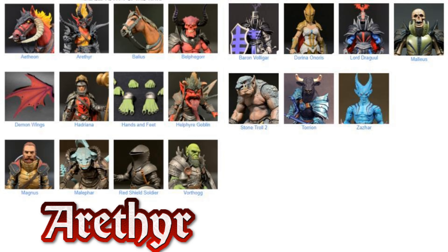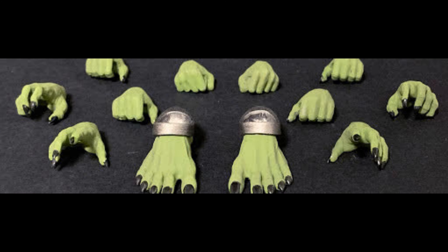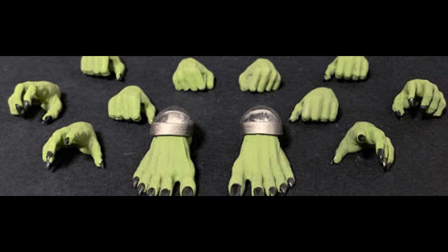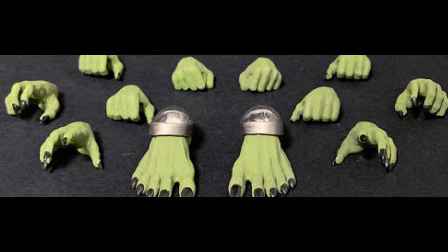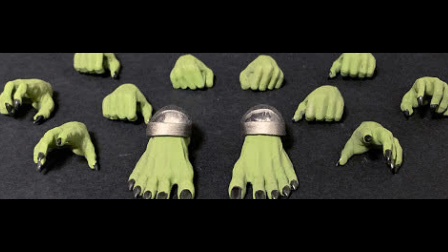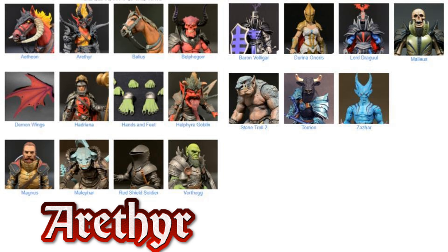We have some more goblins, and something different where they're coming out with hands and feet packs — replaceable hands and feet you can swap onto your figures for a different look. Up until now the hands have been very homogeneous, just a simple gripping hand to hold weapons, no fists, no open hands, no gesturing hands. Now they're introducing hand packs where you can switch out parts and do some kit bashing. We have new sculpts, new piece parts, knights, goblins, and demons.